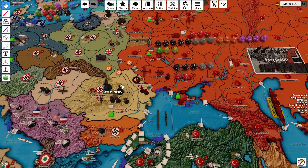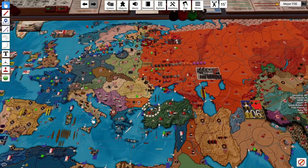Going into Bessarabia, this Cavalry will move up with this Cavalry, and the 3 Infantry out of here, and the AA Gun will also join that fight.